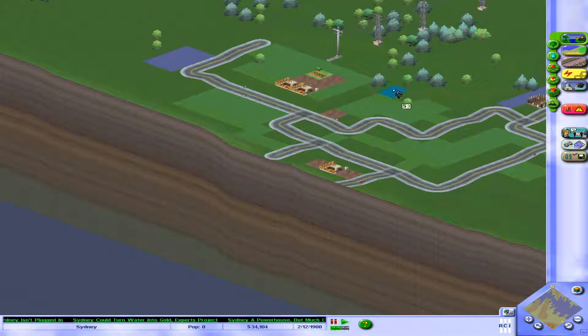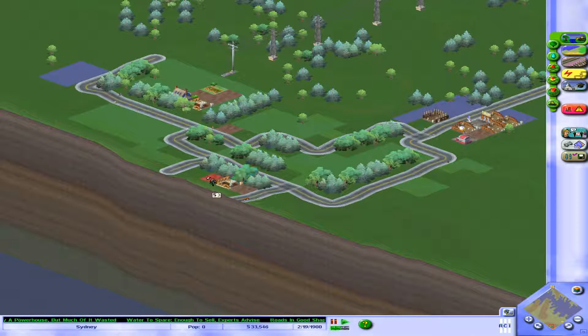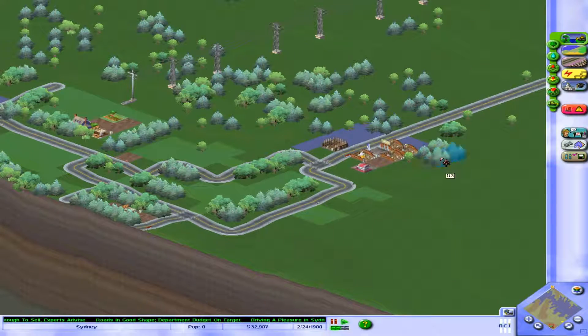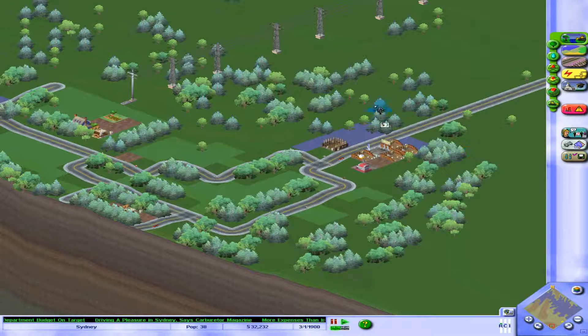We could encourage higher land value by planting a few more trees in this area — it's a nice area with these hills and shady trees to shield from that hot sun. We can even give this community a name — let's call it Fuzzy Hills. The newspaper headline says 'Driving is a pleasure in Sydney' — Carboretta Magazine. I have to be careful a forest fire doesn't break out though.